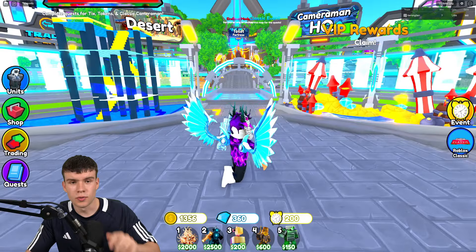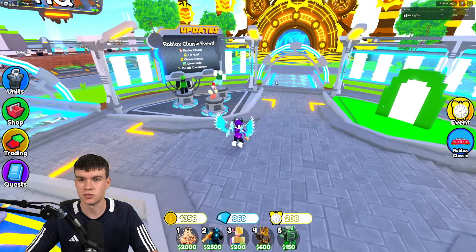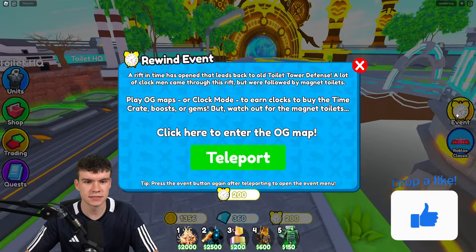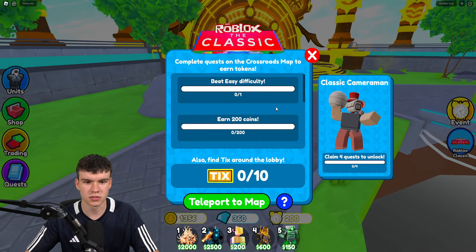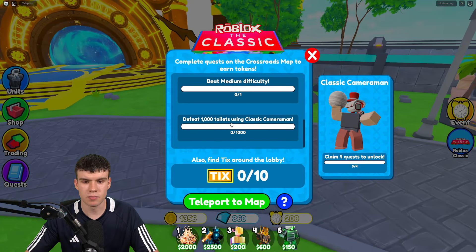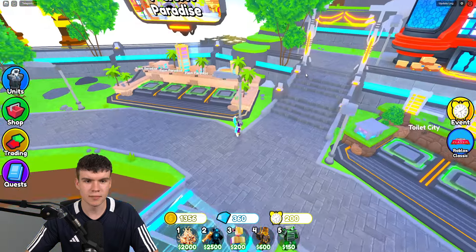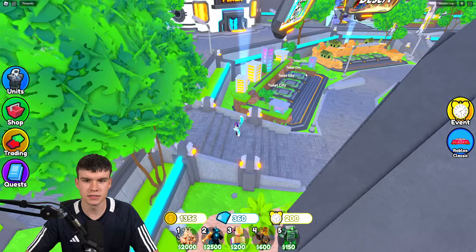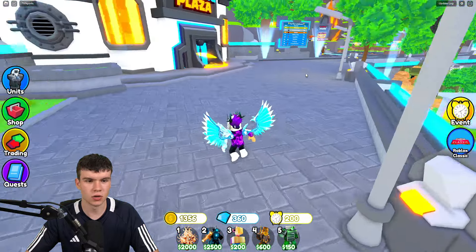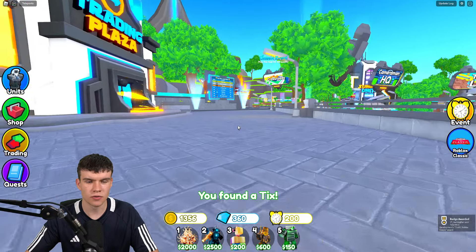So here we are on Toilet Tower Defense. I'm going to be showing you guys how you can find all 10 ticks locations. There are 10 ticks across the lobby in Roblox Classic, and I'm going to be showing you guys how you can go ahead and find them. I've actually gone ahead and found my first one — it's just over here. Click on these to go in and find them.